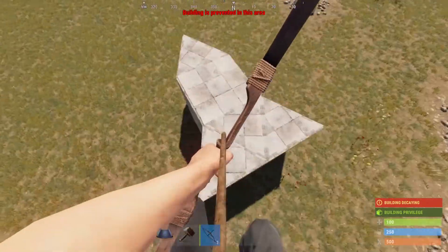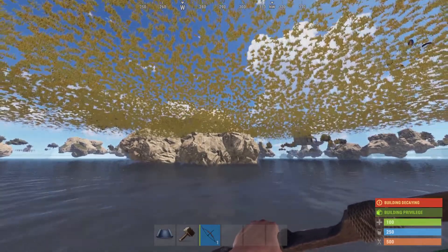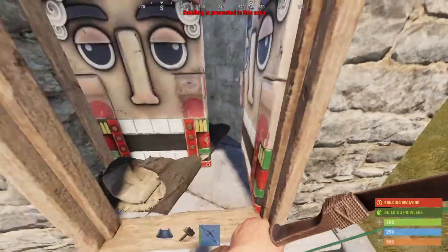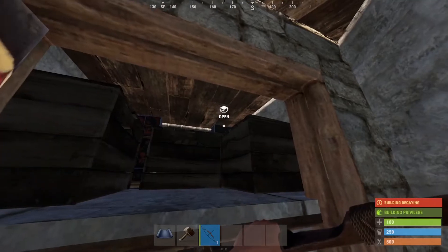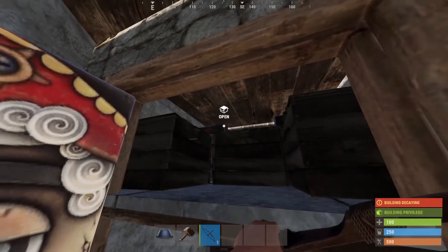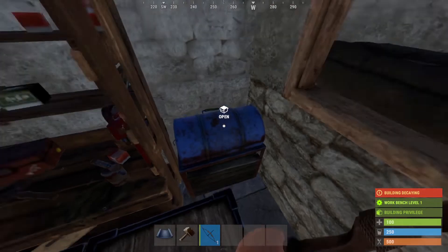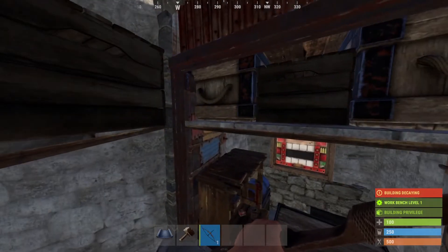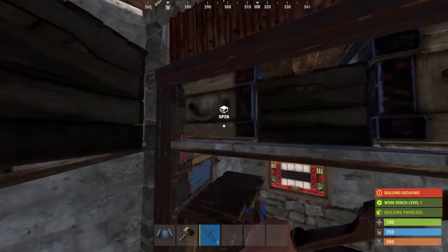This is my new starter base design. I call it the Valkit because you can tell it looks like a Valkit. It has a basic airlock with a bed. It's meant for solo or duo — if you come in you've got three small boxes plus two large boxes that with a little bit of difficulty you can access. Two more big boxes down here with two more small boxes, a barbecue for your food and a workbench level one. This base does not have a research table but that's pretty easily done outside and at the start you don't research that much.